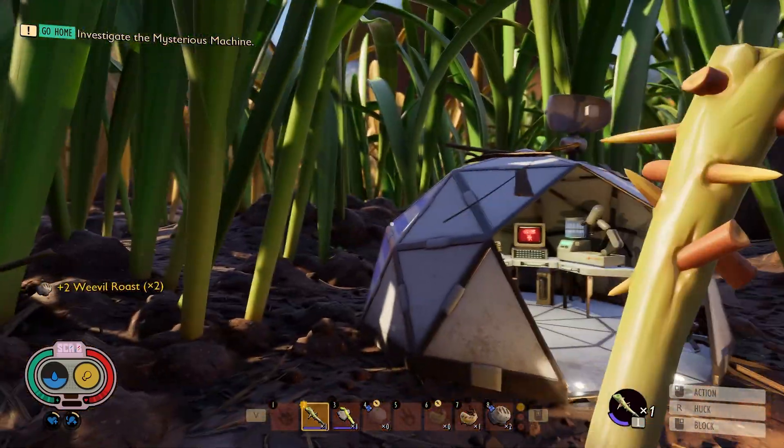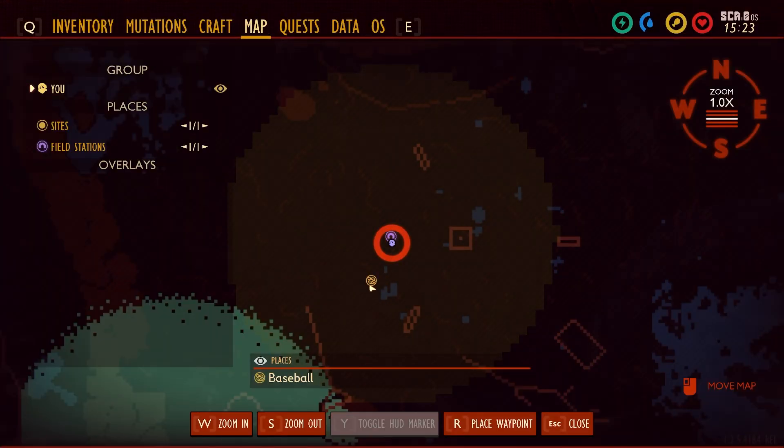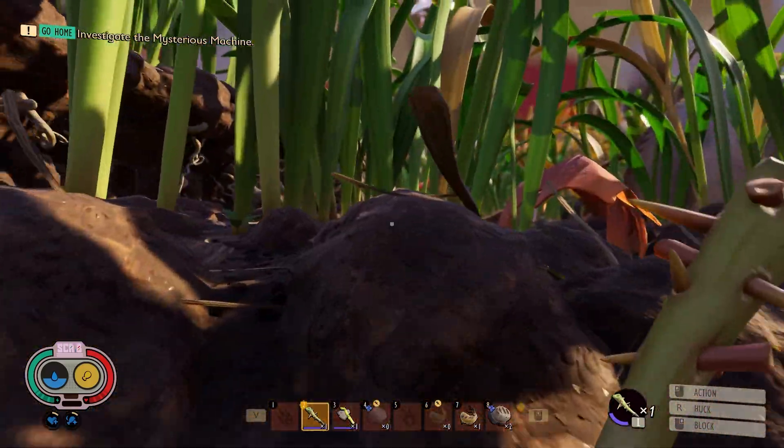Alright, so we are right here at our base camp — the first place you're gonna go to in the game. If you look on the map, here's the baseball, here's the field station, and we are gonna be headed somewhere in this direction over here. Let's take a look at the map.